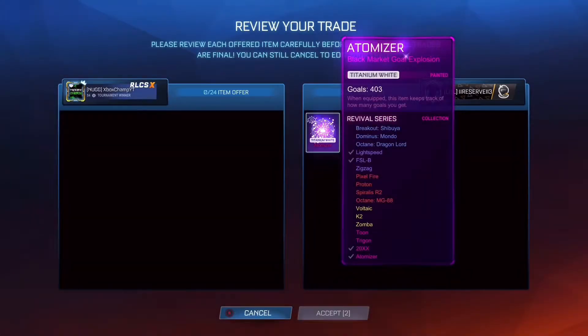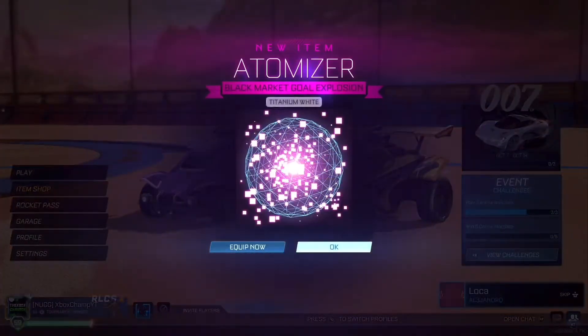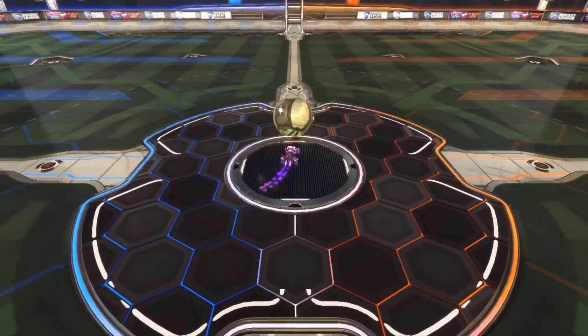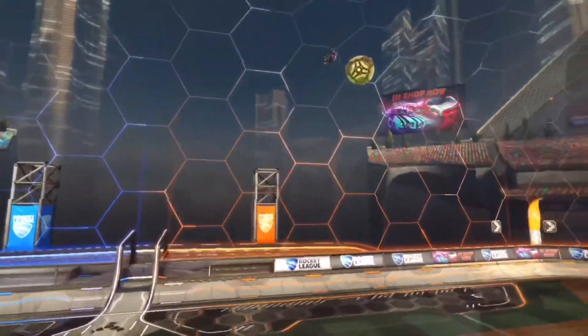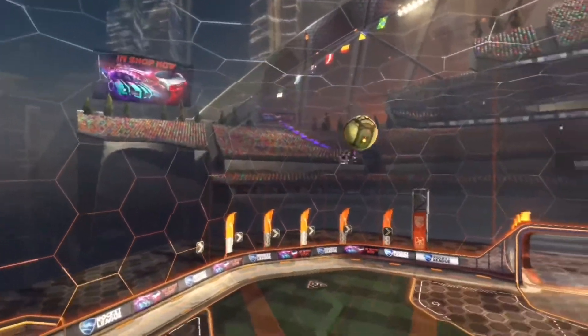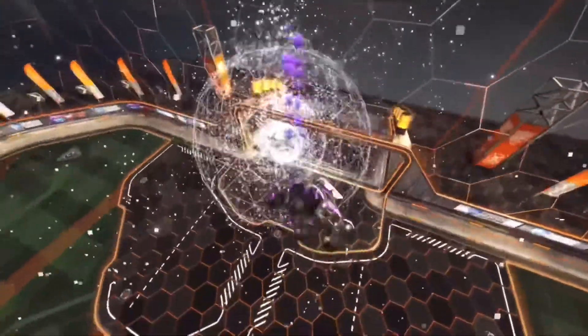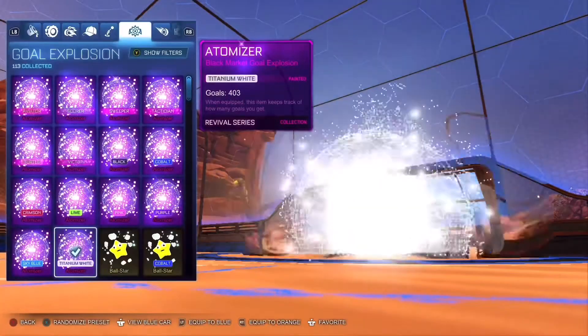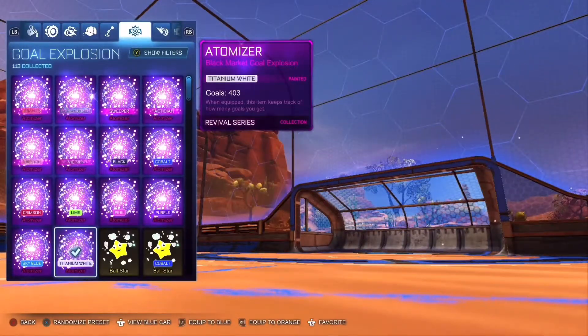Now that we have hit 7,000 subscribers, I'm going to be giving away a titanium white atomizer when the channel reaches 7,500 subscribers. All you have to do to enter is make sure to drop a like, subscribe to the channel, turn on post notifications, and comment your gamertag along with your platform in the comment section down below. Every video of mine that you watch, make sure to drop a comment and follow those steps, as every time you do that you will be entered again. But anyway, let's get into the video.